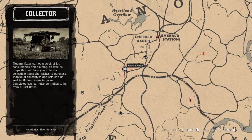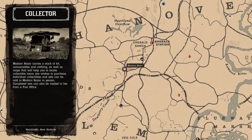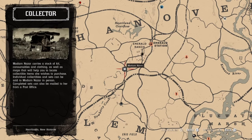Here she is. Like I said, she's right down the way from M.O. Ranch, which is not too far. You can just fast travel to M.O. Station and just ride on down the road and you'll run right into her.